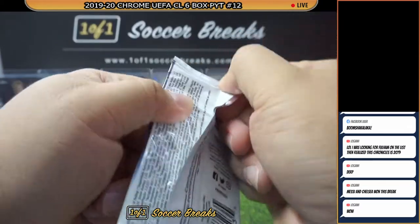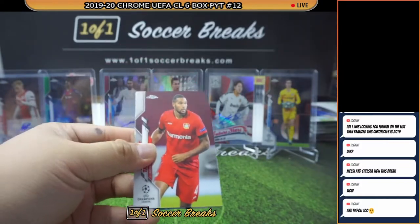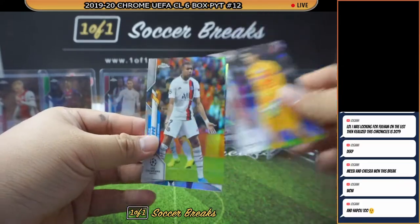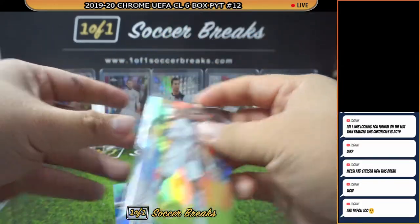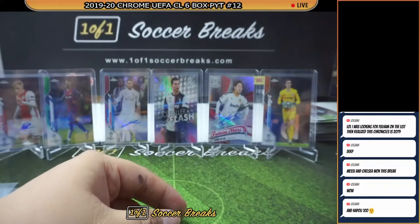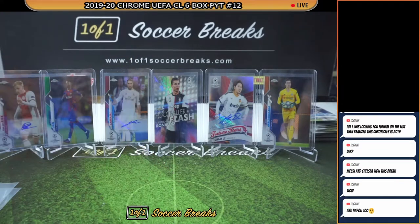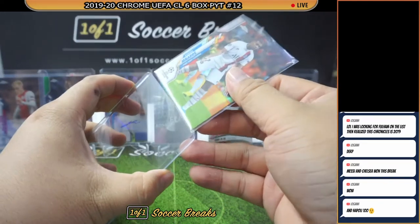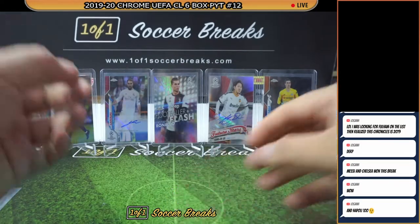Final pack! Not bad for a last pack — Refractor Kylian Mbappe as well as a Frankie de Jong Future Stars. This one should be top loaded — it's Mbappe. Alright, that is it for the break tonight.